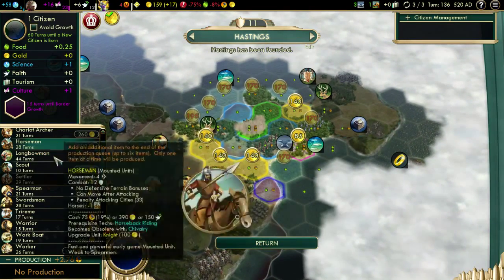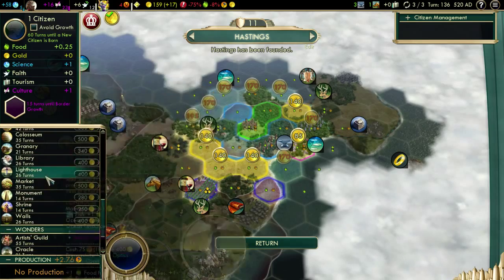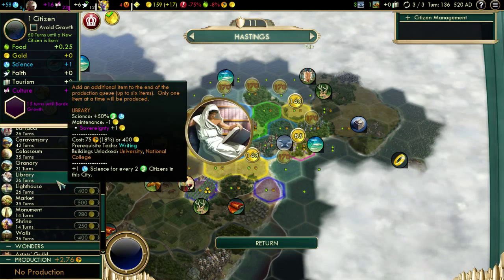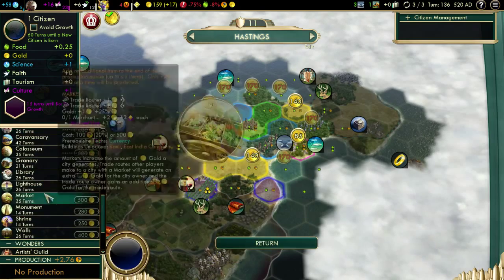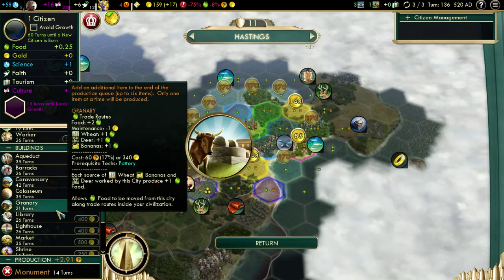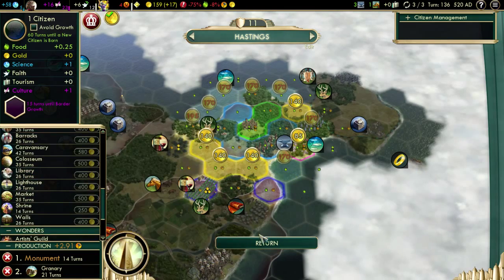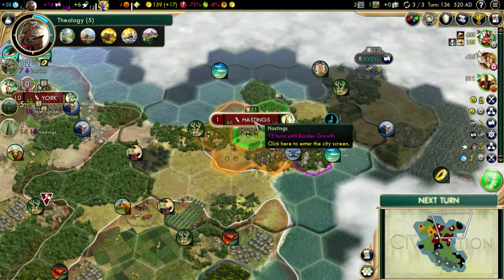Welcome to Hastings! The first thing we're gonna do here - I can't get that tile yet. Let's throw a monument out just to get some culture going in here, and then I do have a deer so the granary would do some good. Yeah, granary - that's fine for now. Maybe a lighthouse after that, or a workboat. We may buy our way through that tile if we can get there.